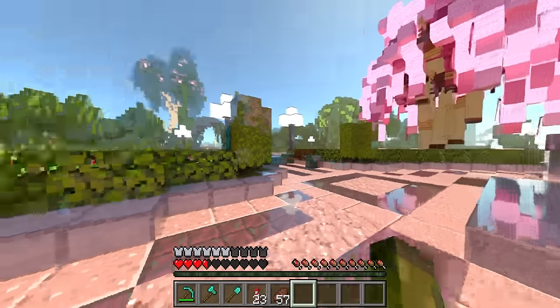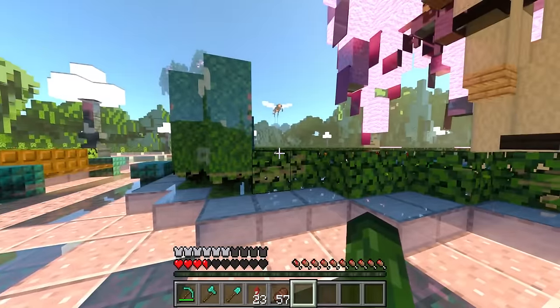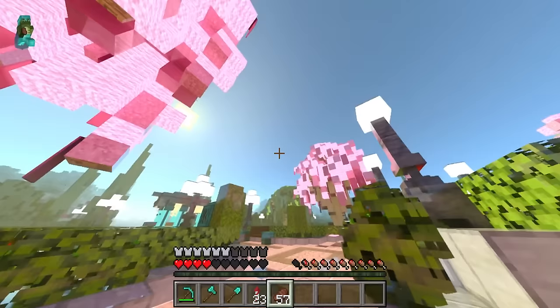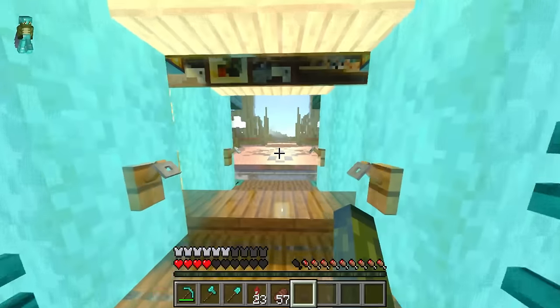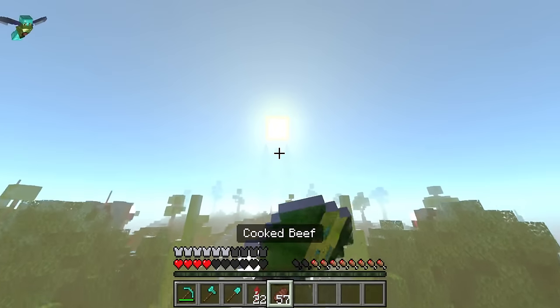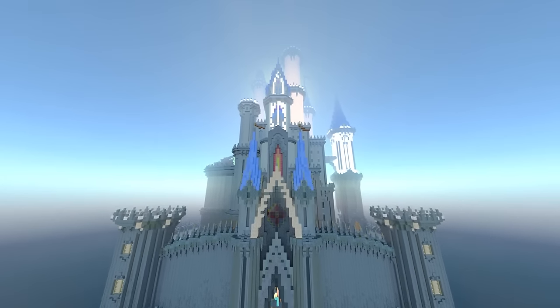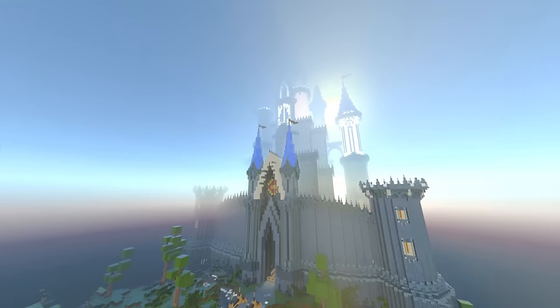Here is a dragon egg. Was it this season that Grian was duplicating these with Doc M? I think it was. The ender dragon made out of ender dragon eggs — Grian and Doc were duplicating these, I remember. Wasn't the plan originally for this to house an ender dragon? There it is — check that out with RTX on. Oh, it looks good.